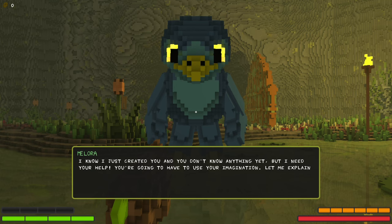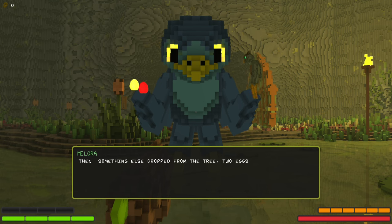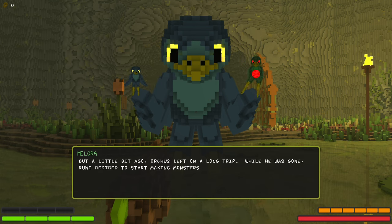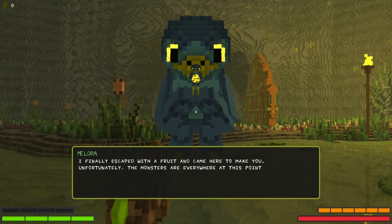I know I just created you and you don't know anything yet, but I need your help. You're going to have to use your imagination. See, before I hatched, Orcus was the creator of this world. He used fruits from a special tree to put life into the world. Then something else dropped from the tree — two eggs. I hatched from one of them and Rooney from another. Is this the two owl-looking things? But a little bit ago, Orcus left on a long trip. While he was gone, Rooney decided to start making monsters. So he needs me to kill monsters, I think. I get the idea here.